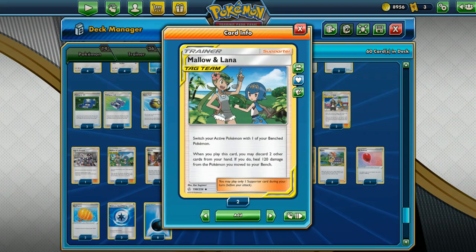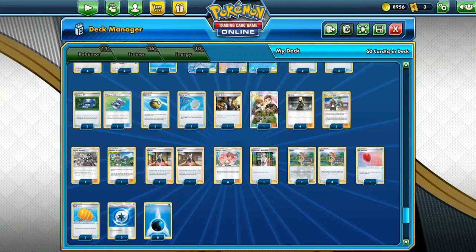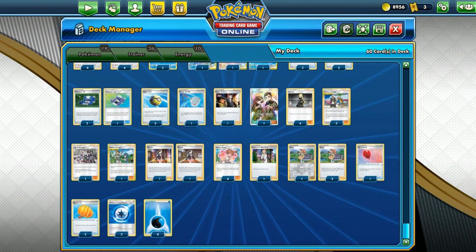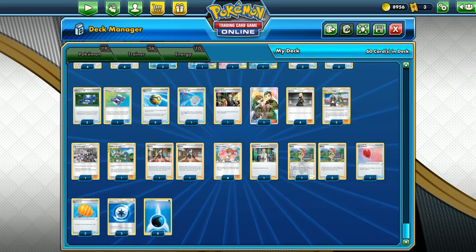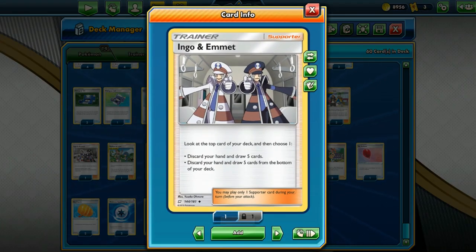We have a Melolana to heal and switch out if we need to, and an Air Balloon to switch it out as well. We have two Big Charms to add HP up to 280. We have the regular Supporter Cards to draw: a Coach Trainer for Cynthia's, two Marnies, a Professor's Research, and our Sailors. Featuring the Water deck, we have Ingo and Emmett.